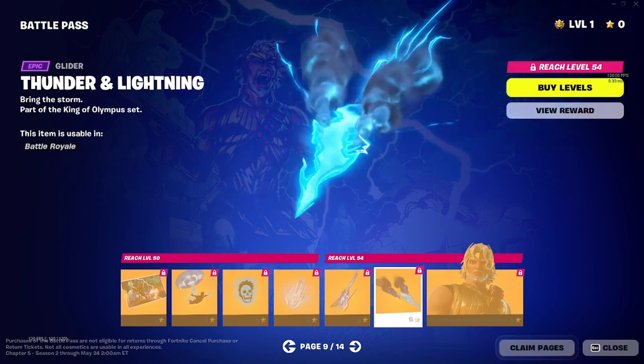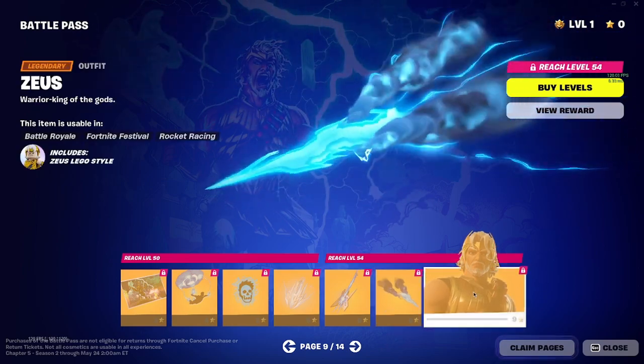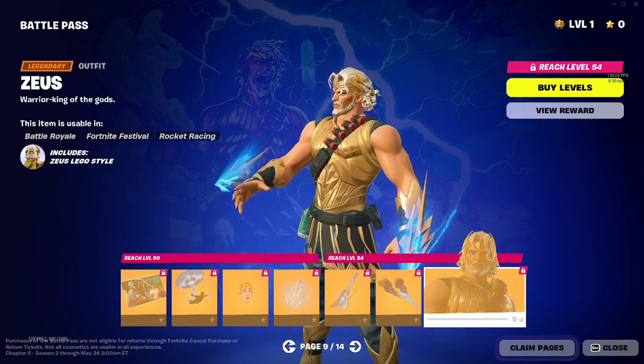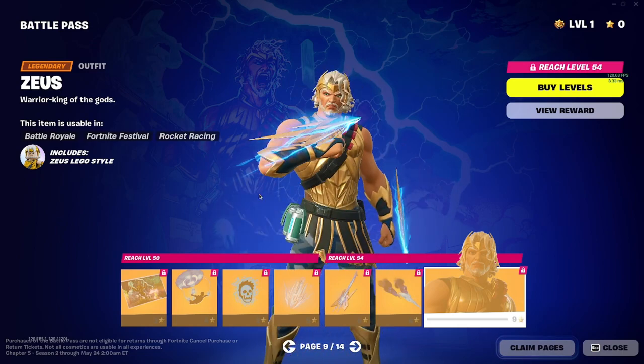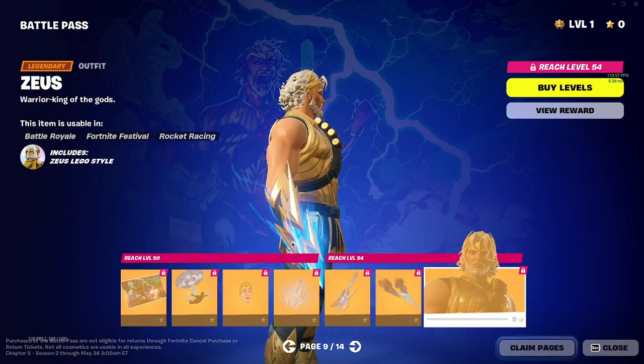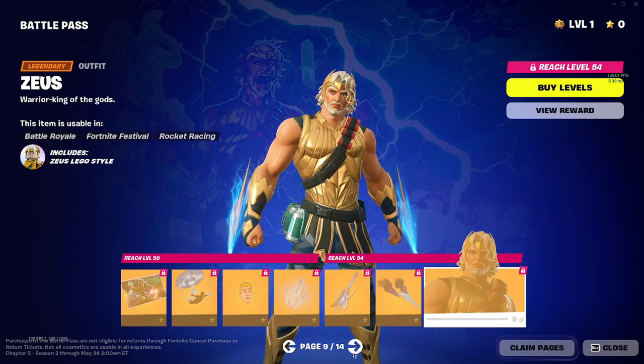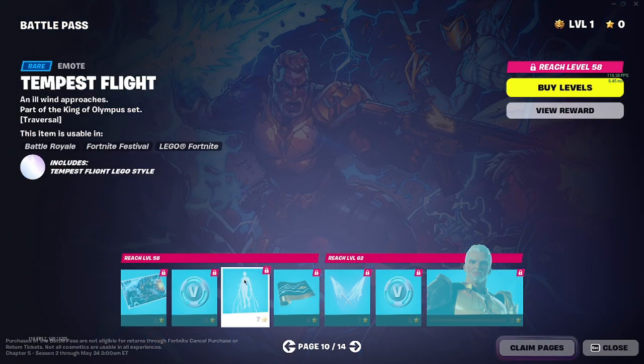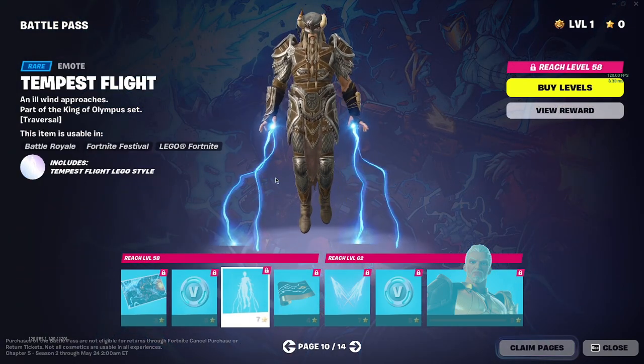This is a glider — this is how I'll pull up to the function. Let's see Zeus himself — okay, a lot of gold again. You got his lightning. I don't even know what you would call this but he got those. Let's see Conqueror Zeus — he's got a gun. Like if lightning wasn't gonna kill you, the M16 will, boy.